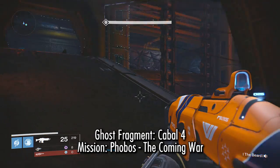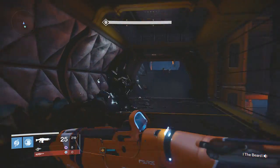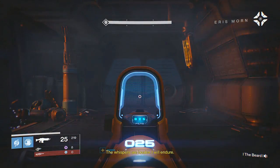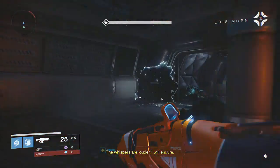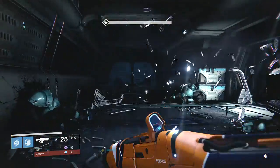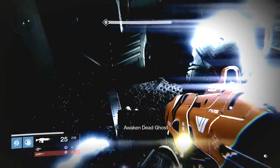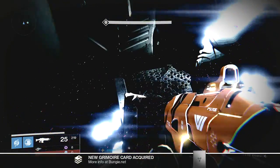This next Ghost Fragment, Cabal 4, is again in the Phobos mission, The Coming War. You'll come through this section with some windows up a kind of spiral ramp, and eventually you'll see a door in front of you with some of the black holes coming through, and you'll see a large Cabal enemy that dies in front of you. Right behind this guy, it's really hard to see, but there is a dead Ghost underneath a metal plate right there. You'll want to pick that up.